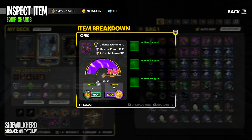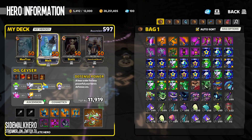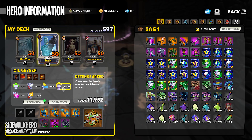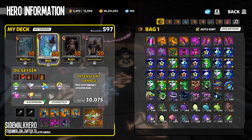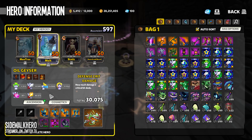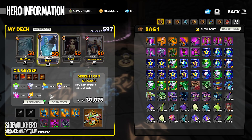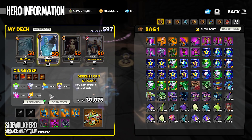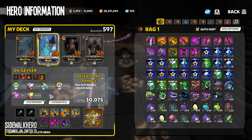Let's just look at this - his Oil Geyser's at 30k defense power. So what's 80% of that? You can just say that's about what your defense power's gonna be. It doesn't seem worth it. At 40 DU, it doesn't seem useful.